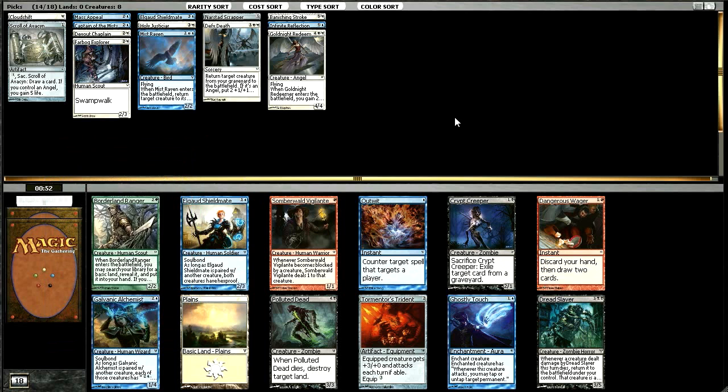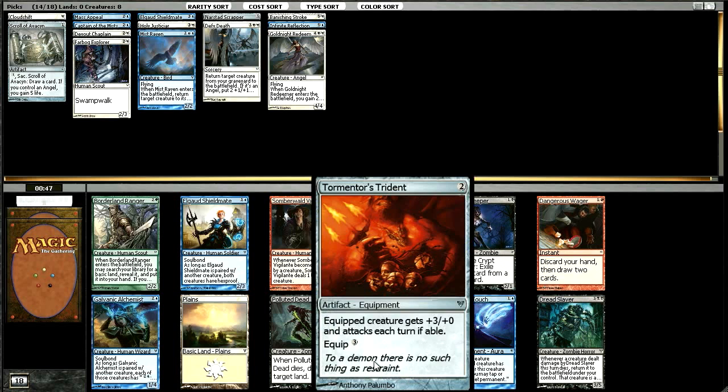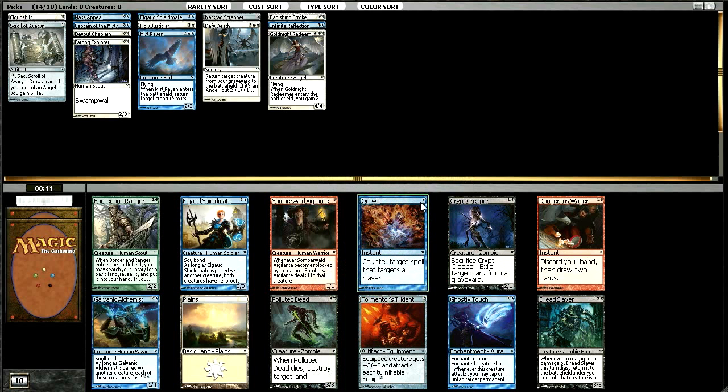There's a Borderland Ranger — that's a card I want, but since we're not in those colors I can take another Shieldmate, an Alchemist's Apprentice, or a Tormentor's Trident. I kind of like the Trident — we've got some guys it would be fine on, with three toughness creatures. After you get your value out of Mistraven, it's nice to just throw the Trident on it and start slapping people. It really does go better with two-drops though, because you can trade them up if you can force your opponent to block. I don't really want another Shieldmate that bad, so I guess I'll take the Trident.